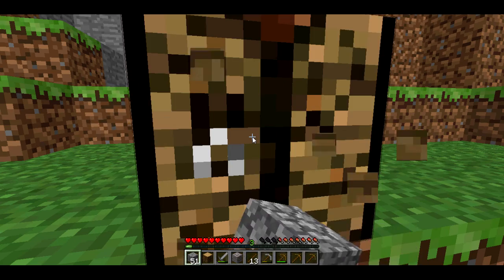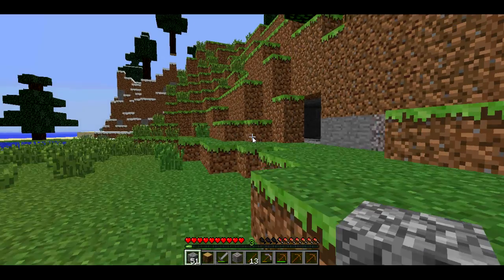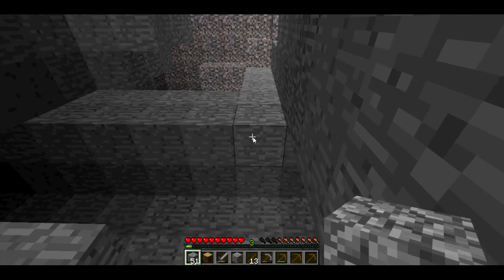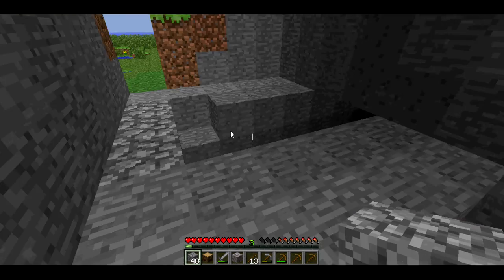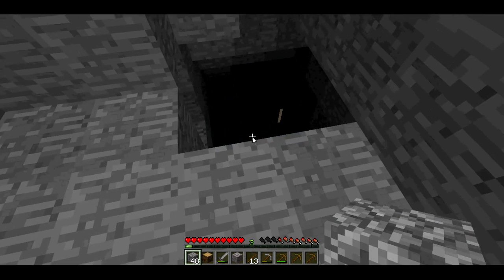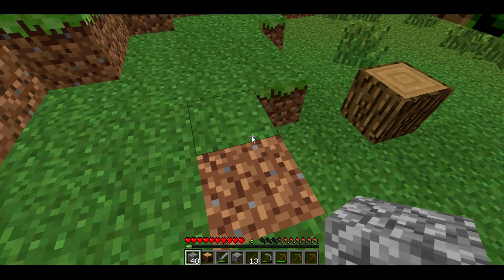This is a pretty good world if you ask me. The world seems amazing. I found two caverns over here already. See, here's one over here — I'll show you if I can get over there. Here's one cavern. And there's two over here. Look at that — another cavern. It probably leads straight down to whatever.